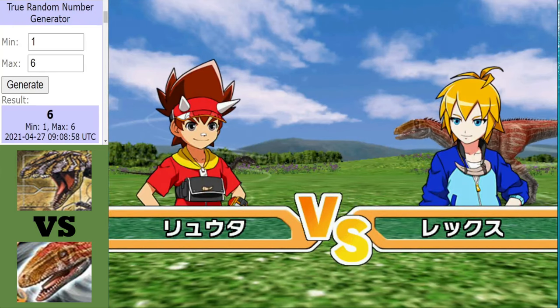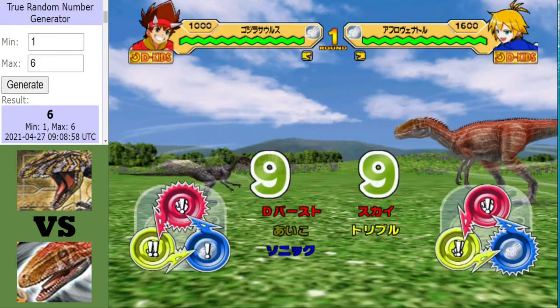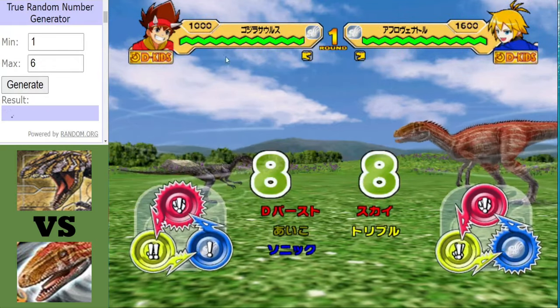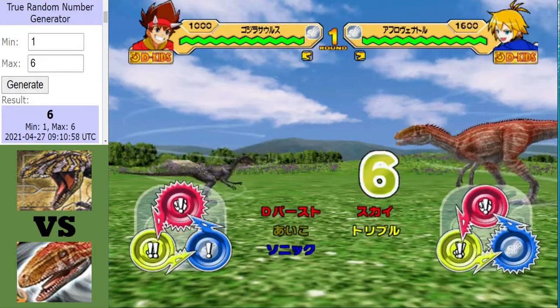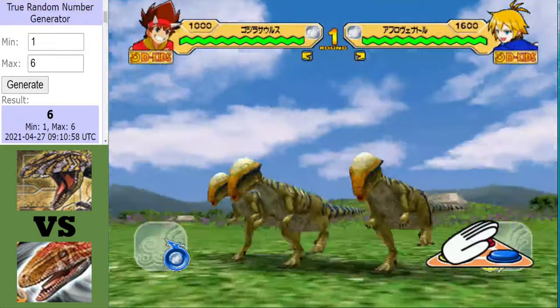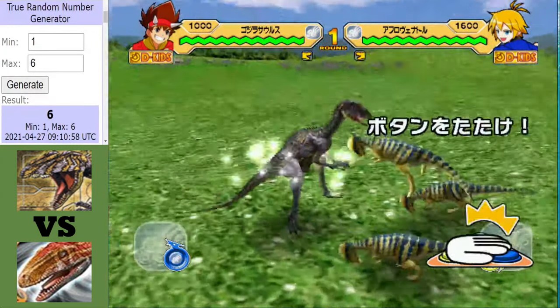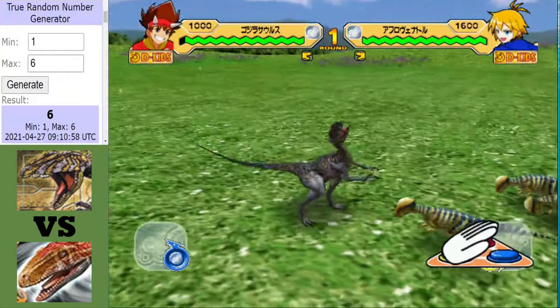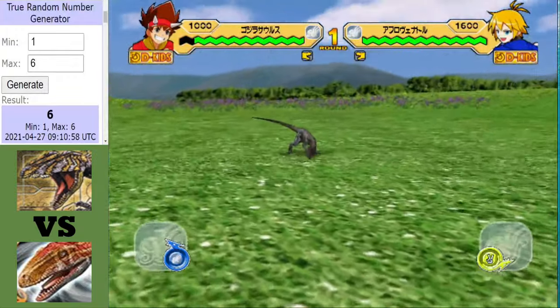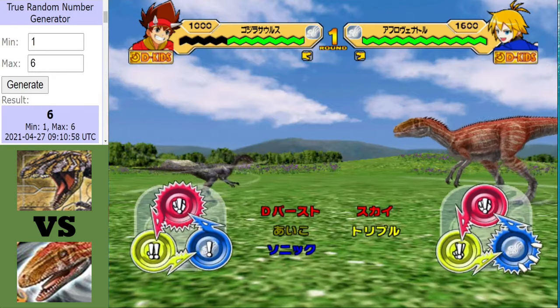Here we go, the deciding round between Gojirasaurus and Afrovenator! Who has that extra bit of energy in their legs, and who will fall? The Afrovenator gets off the first hit and it's a Triple Headbutt! This hit will also put Gojirasaurus in killing range of Tornado Toss. It also lowers the technique, which probably won it for Afrovenator in the second round!